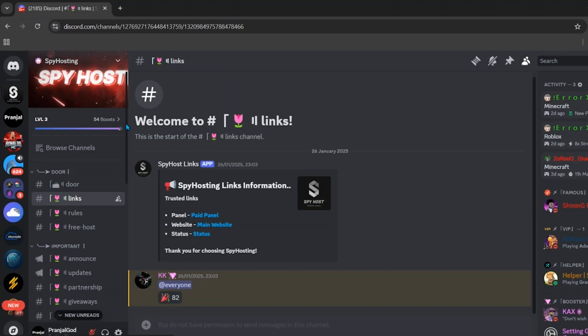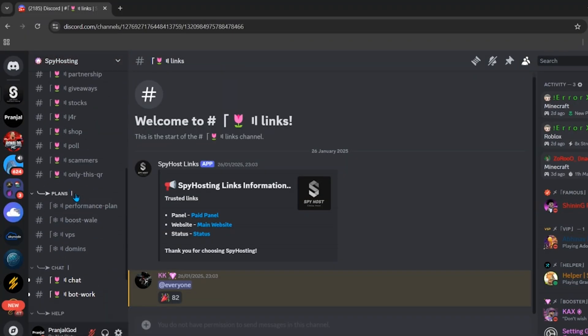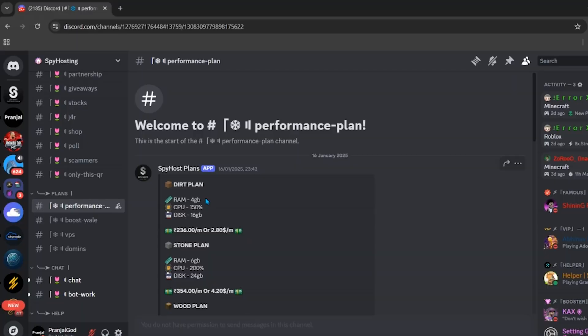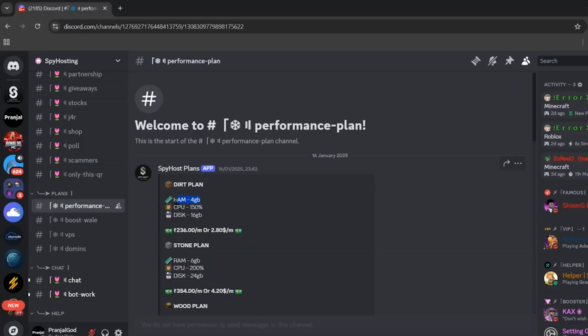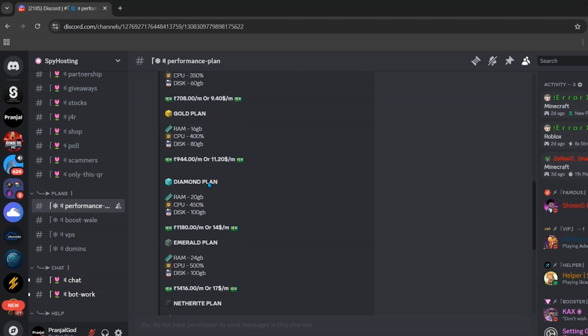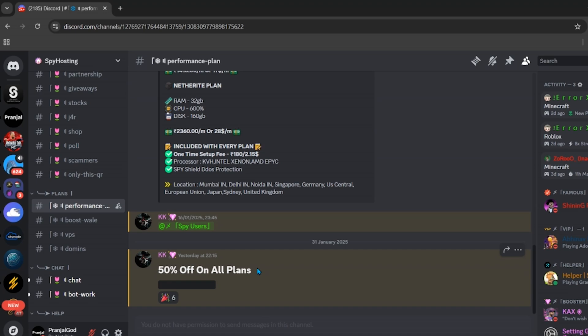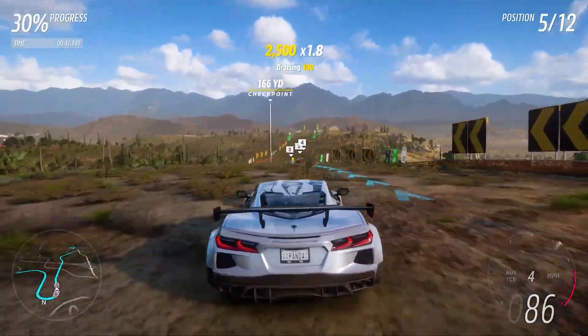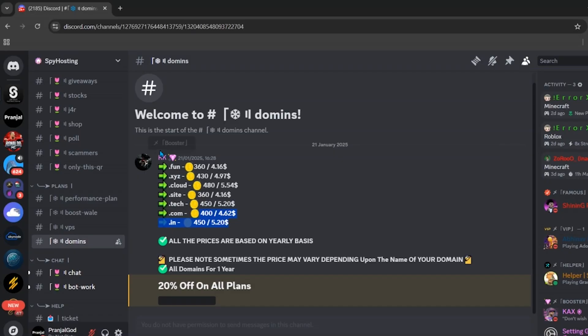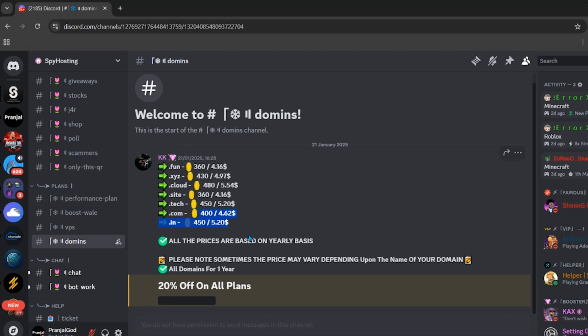After joining the Discord, scroll down to the plans section where you can see the Performance Plan and all affordable Minecraft server hosting options. The cheapest is the Dirt Plan, which includes 4GB RAM, 150% CPU, and 16GB disk for only $2.80 or 236 INR. There are also Stone and Wood plans, all super cheap. Right now there's a 50% off discount on all plans, and using my referral code gets you an additional 25% off. You can also check their cheap domains from here.